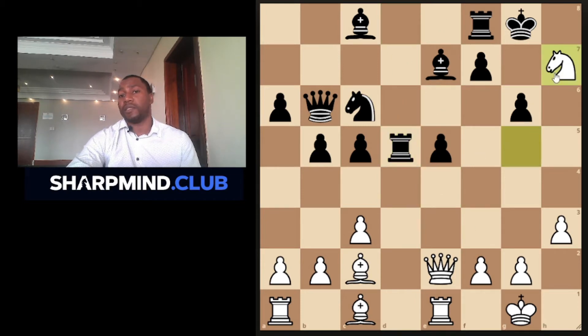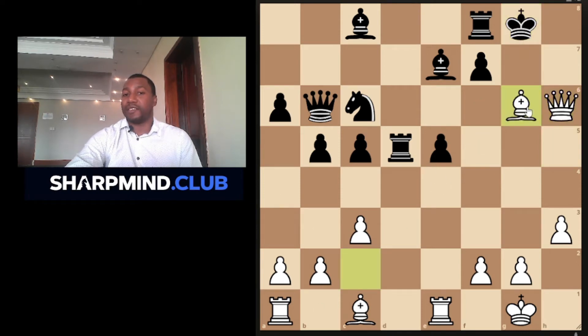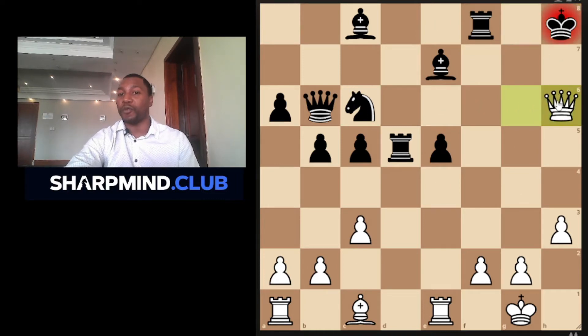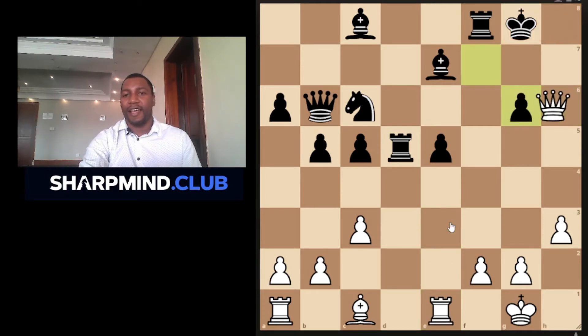So let's say maybe bishop moves, and then knight d5 might become possible. For instance, knight captures, pawn captures, and knowing Tal, he might go for a queen check. If the king goes here, bishop captures; maybe black goes king g7 first and then the queen — this just leads to disaster. White already has a draw in the bag if black captures. White just has to decide whether to push for a win or keep the draw, maybe bringing in the rook as well.